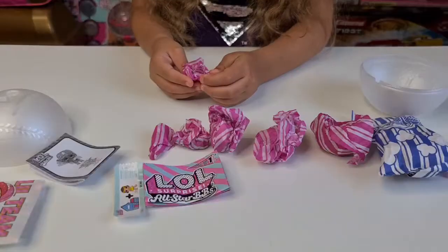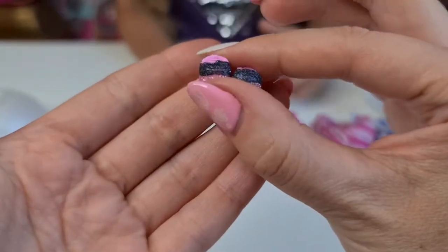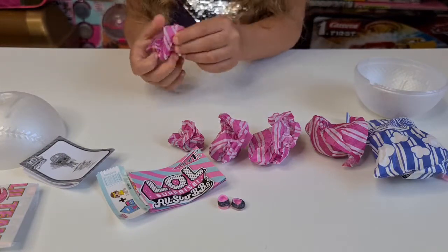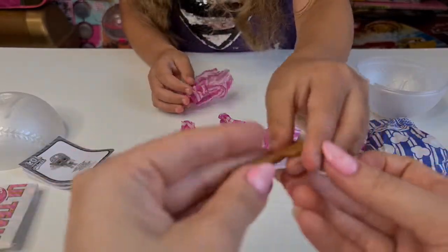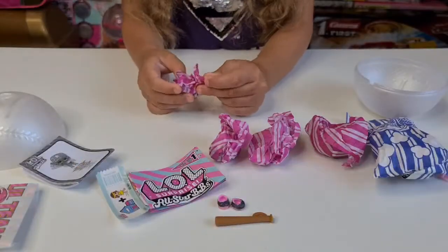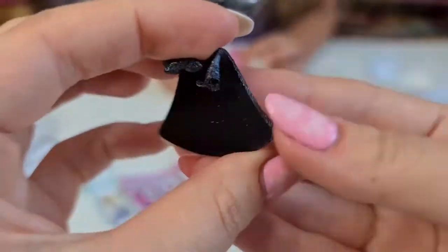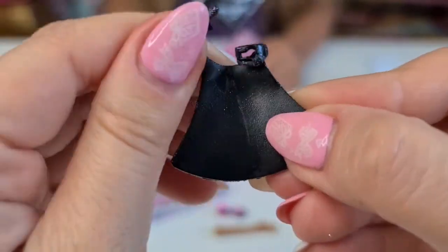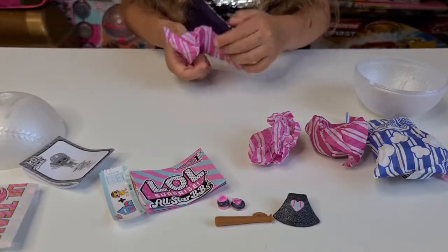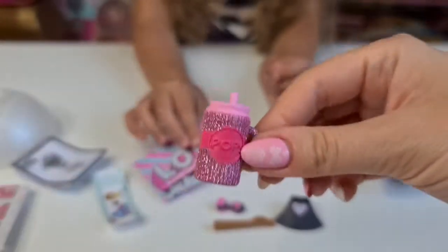We're opening Countess! First blind bag is the shoes. Next blind bag is a baseball bat. Next blind bag is like a cape - yeah, a cape. Next blind bag is the bottle, and this one looks just like the previous bottle we've unboxed - the bottle still looks the same.